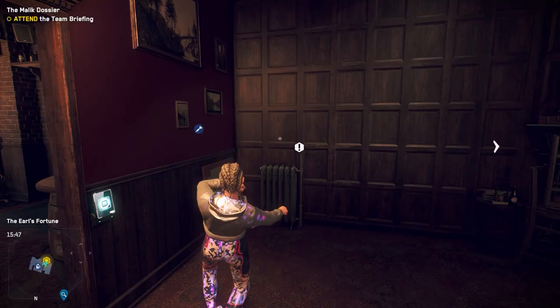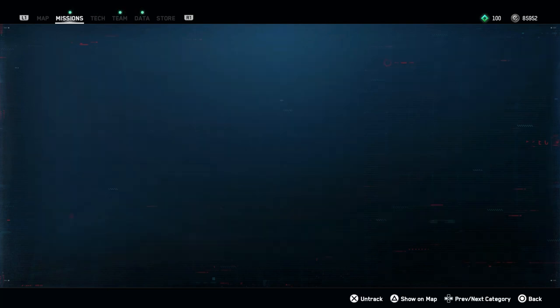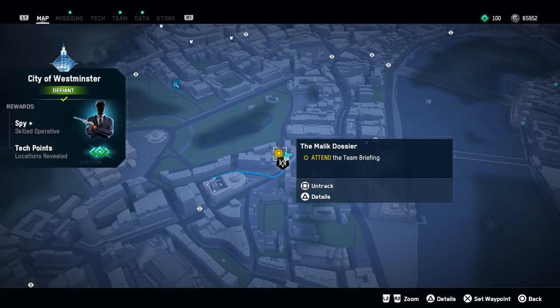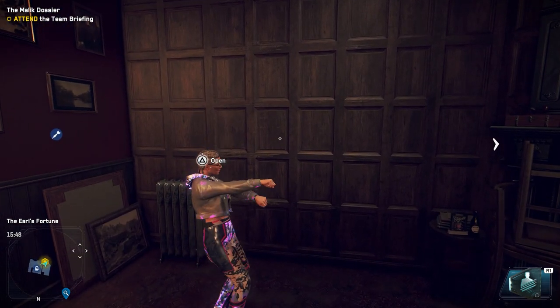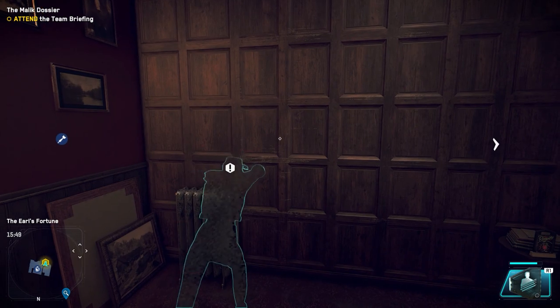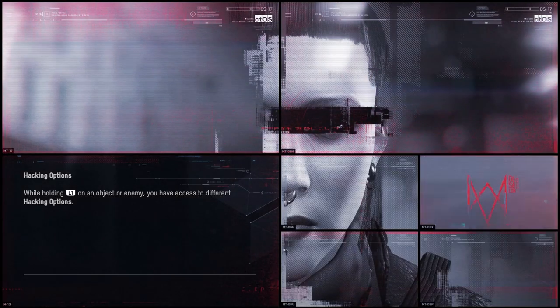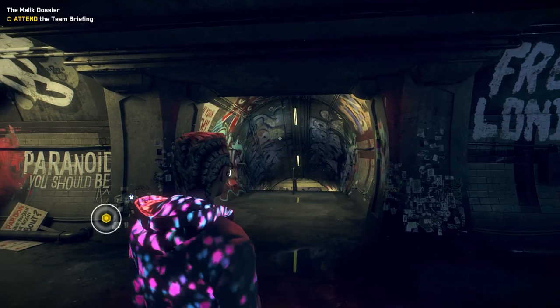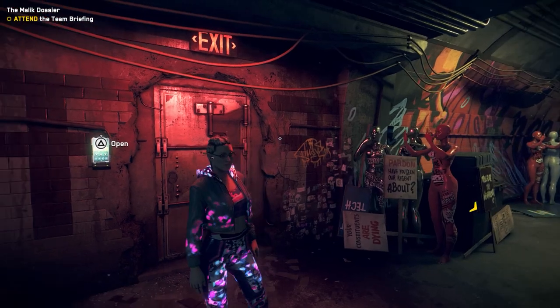Once you're there, head on over to your safe house right here. Once you're at this location, activate your AR cloak and open the door to the safe house. Once you're inside, you won't notice anything different.